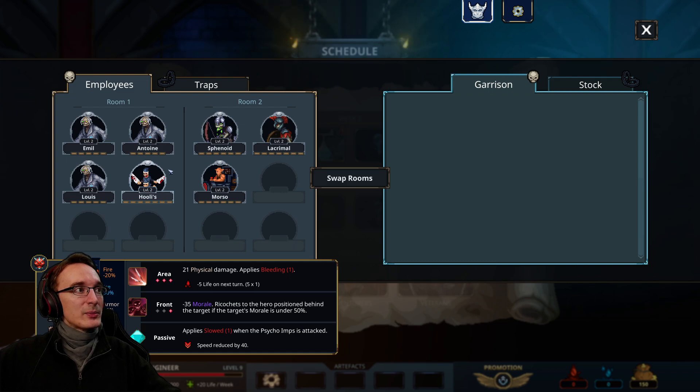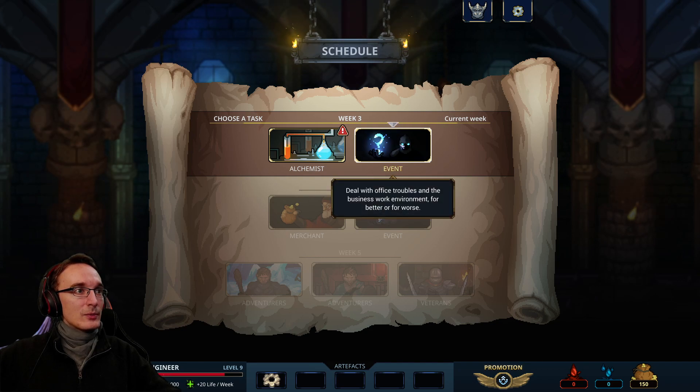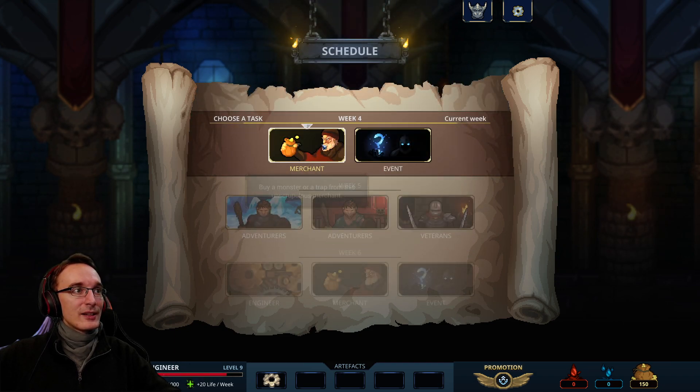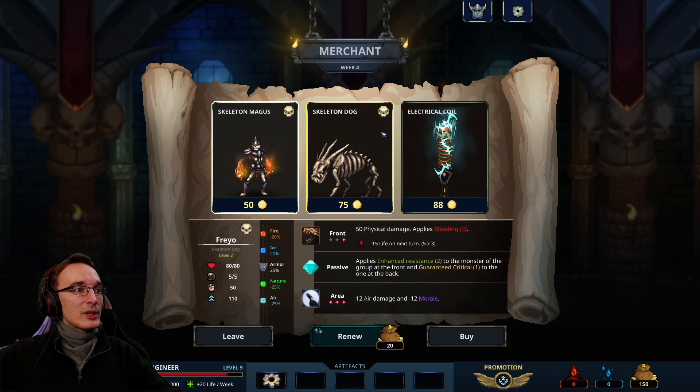We got the psycho imps — we already know them. Not sure if I'm a fan but it's gonna be fine. Second event: garbage chute — don't really need that. They are all still motivated so that was a wasted turn. Oh well. Merchant it is then. Electrical coil: air damage and air weakness — haven't seen that one before, I wonder if it's new. It ricochets once to another hero.